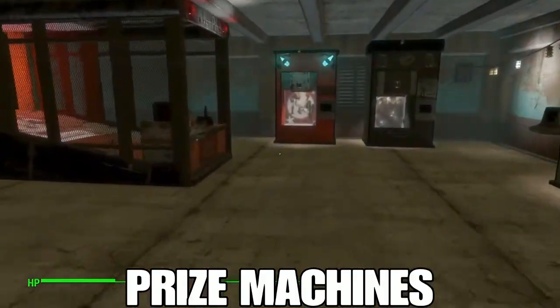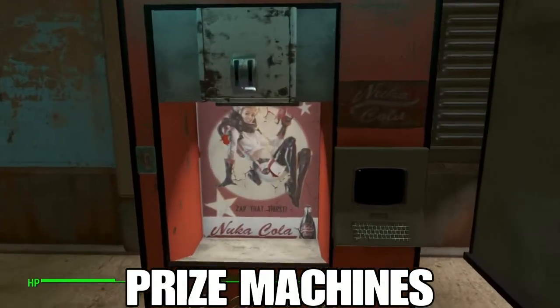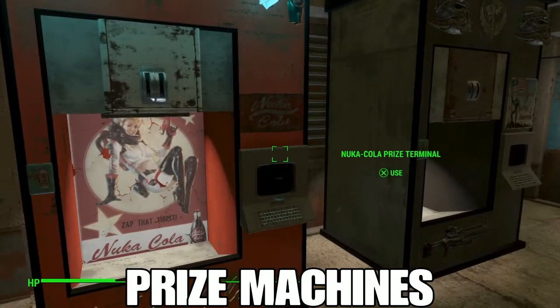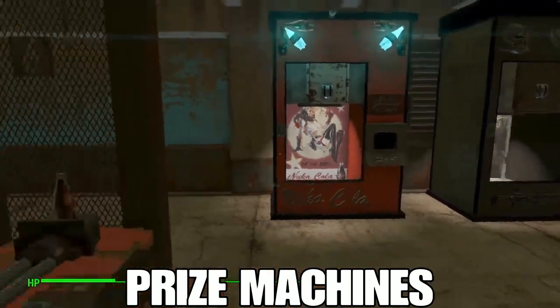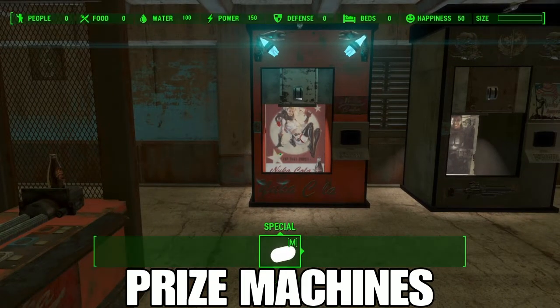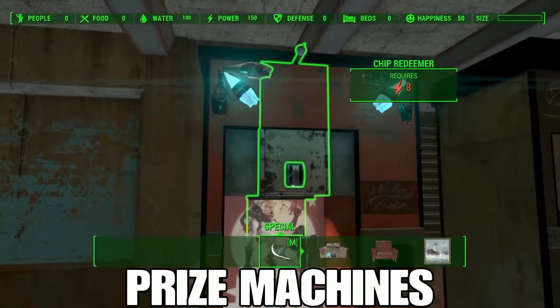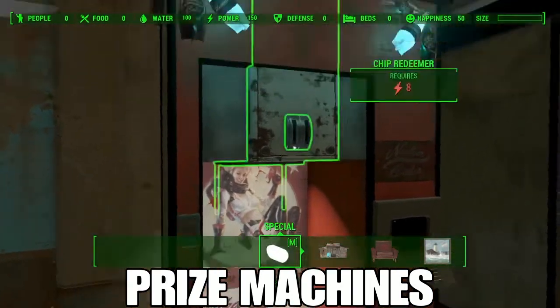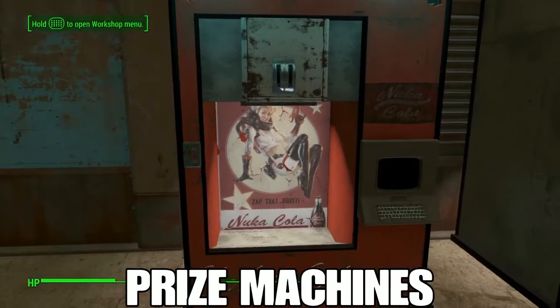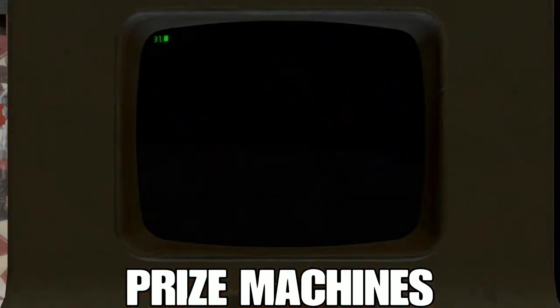Once you've got a decent amount of tokens, take them over to the prize machines. There are three different ones all containing different prizes. If you've looked in the terminals and wondered about the instructions for the prize machines — if you open the build menu you'll see it makes more sense when you realize the prize machines are actually contraptions builders, so you're going to want to treat them like that. Let's hop into the terminal.